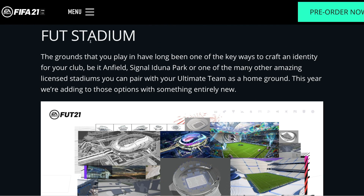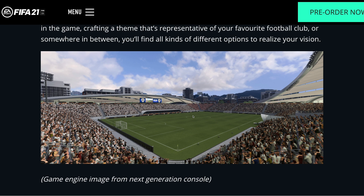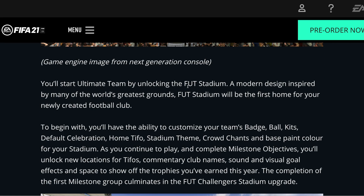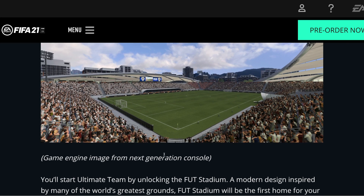So let's talk about some FUT Stadium stuff. It says for FIFA 21 they've built the FUT Stadium to be the most customizable arena in the game. Designed from the ground up, FUT Stadium grows alongside your club with new customization options that enable you to craft an environment which truly represents your club. This is a tier one image of the stadium from next-gen consoles. It doesn't really look too different, but we'll see what happens.